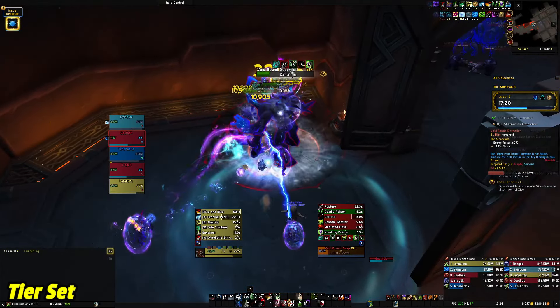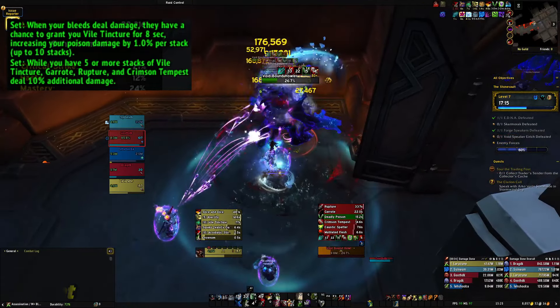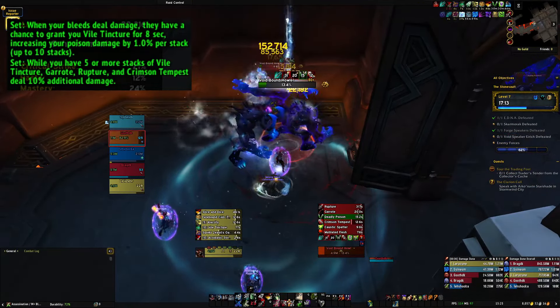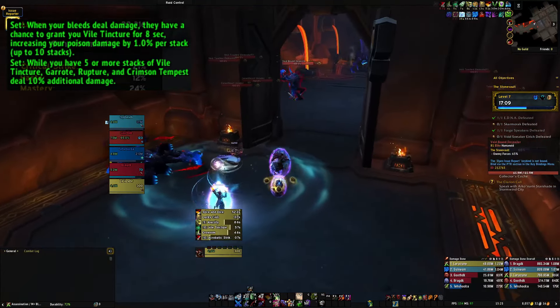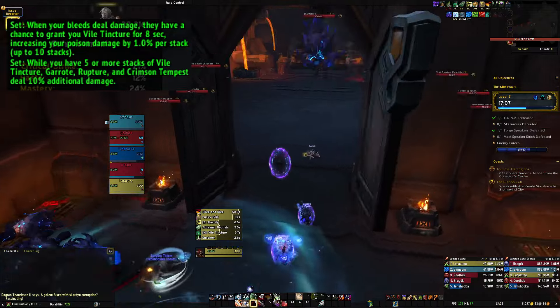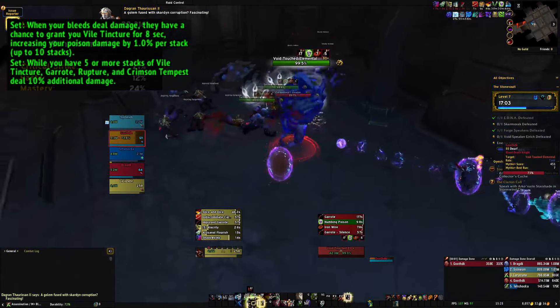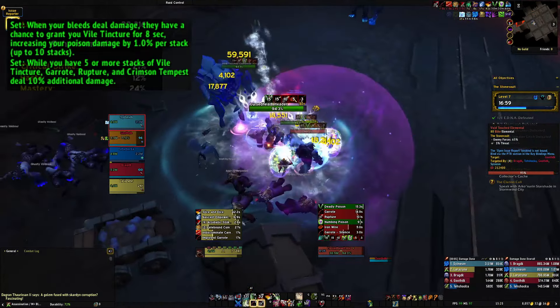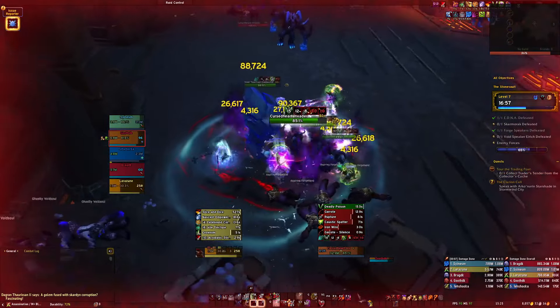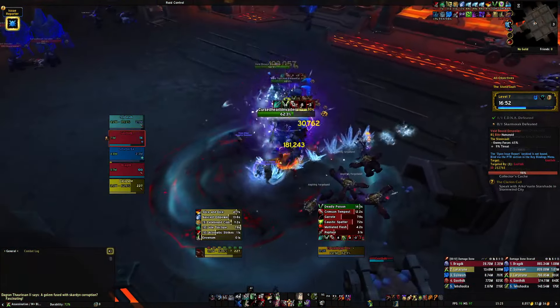I honestly like our 2-set quite a bit. Our 2-set gives our bleed damage a chance to give us a stack of Vial Tincture for 8 seconds, which increases our poison damage by 1% with a max of 10 stacks — so a possible 10% damage increase inside those windows. The 4-set makes it so when we have 5 or more Tinctures, our main abilities — Garrote, Rupture, and Crimson Tempest — deal 10% more damage. I like that we just get a flat damage increase, but you can also pay attention and track when you have 5 or more Vial Tinctures up to maximize damage inside those windows.